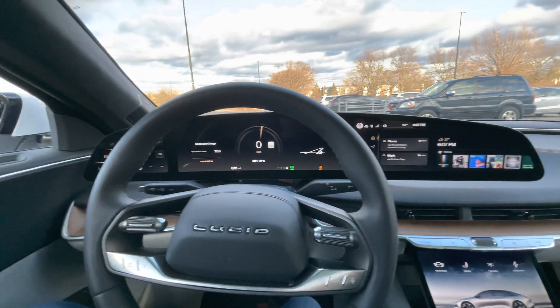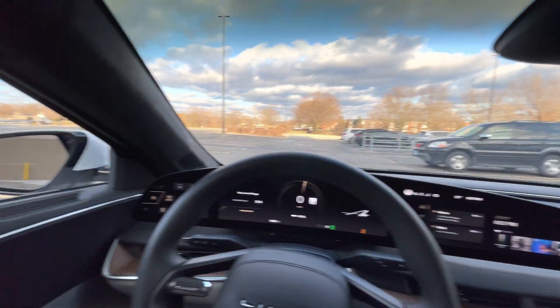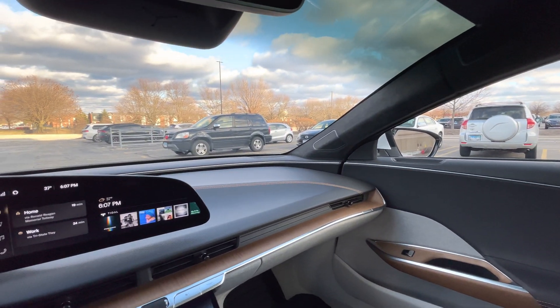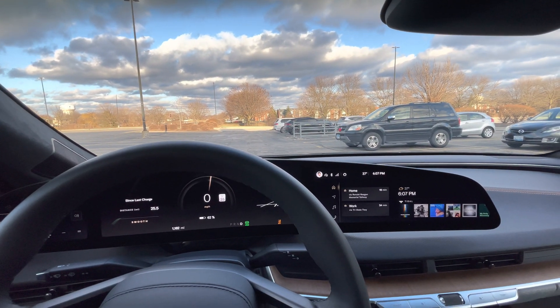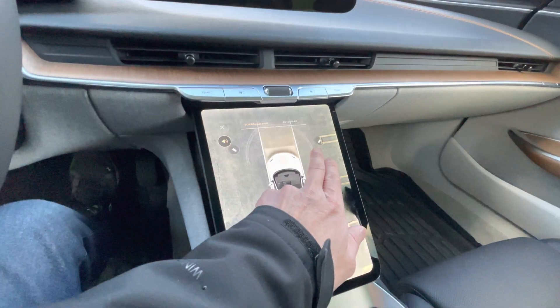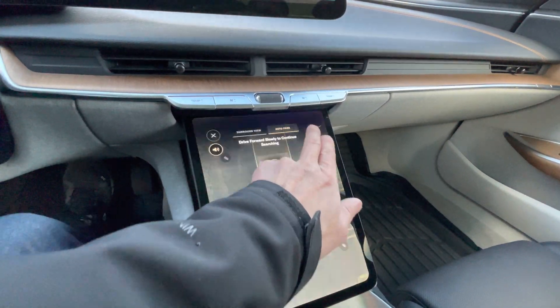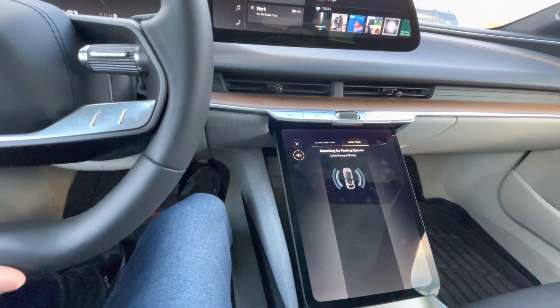All right, so today we are gonna try out the auto park feature and we'll see how well that works. For those two cars in the front there, we're gonna see if we can select that spot. Press this button here — press the auto park — and it says drive forward slowly.